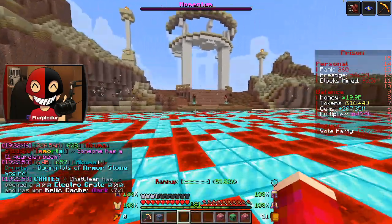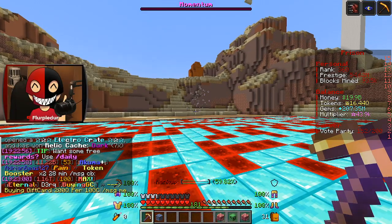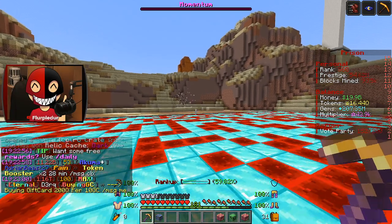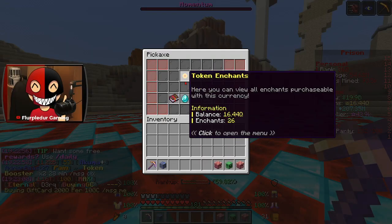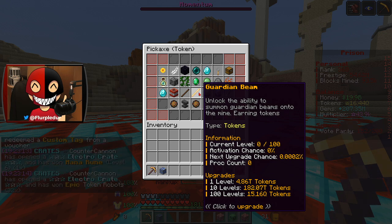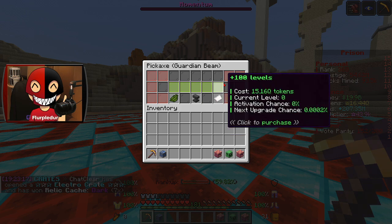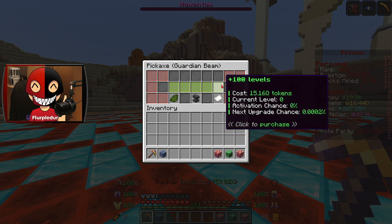Apparently, Guardian Beam is really good, or better than Zeus. I also have attachments. Oh man, there's a lot going on here. I can max this out right now for 15.16Q tokens, which is literally almost all of my tokens. I think I'm going to do it, because I was told it was better. So you know who to blame if it wasn't better.